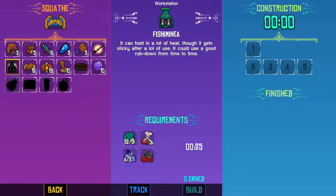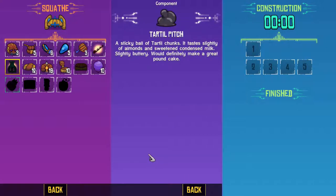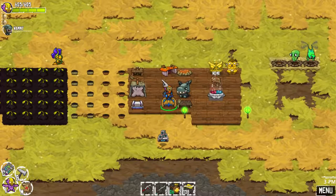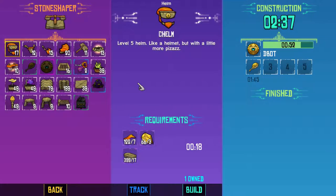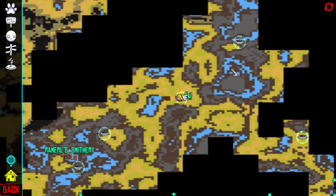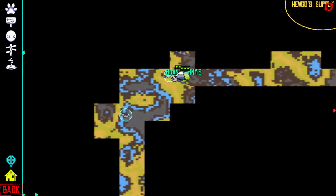So what do I need for this? I need a giant fossilized femur - I have no idea where that comes from. And I need Tartill pitch; I think I have to go kill a bunch of Tartills for that. So I guess that's gonna have to wait. We still have another three minutes, so let's head over to Grandmammy's.